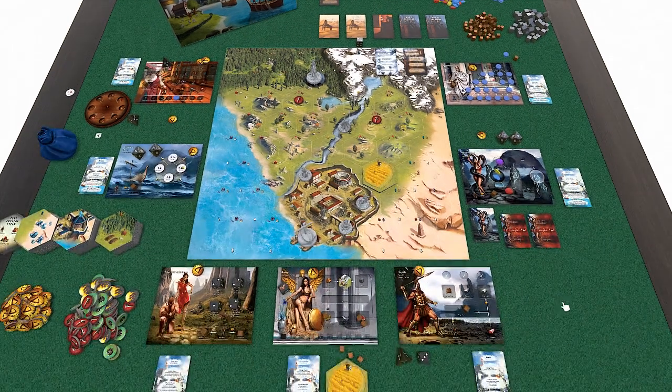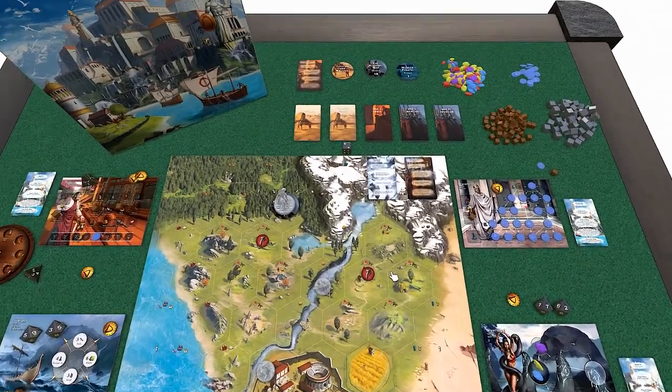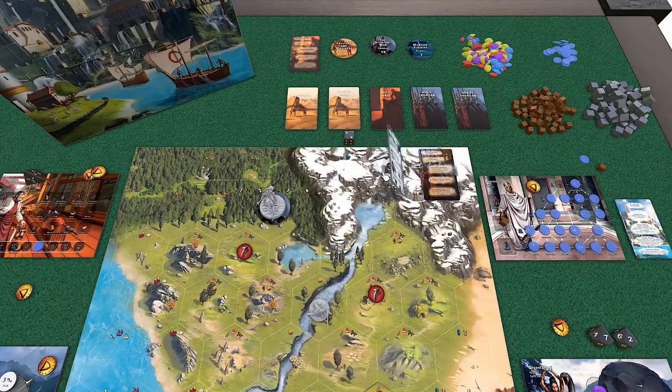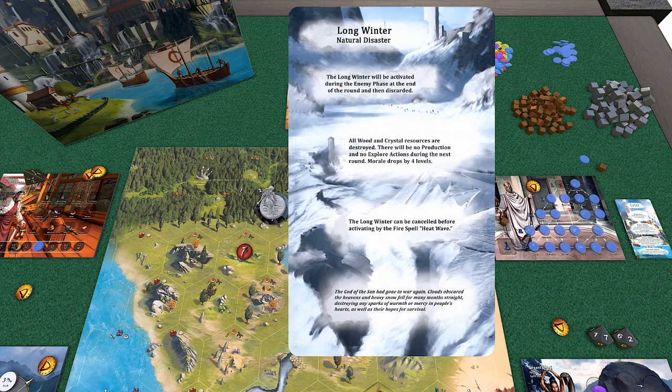On to round two. First thing we'll want to do is move our round marker. Then we need to draw an event. We already have our curse drawn because the priestess was looking to the future, and it's going to be the long winter. So we do have that heat wave - if we try to cancel this, or if not, this is going to activate during the enemy phase. We definitely want to try to take care of this before we get there. We don't want to take those losses.